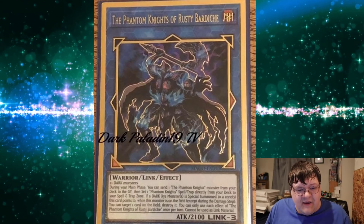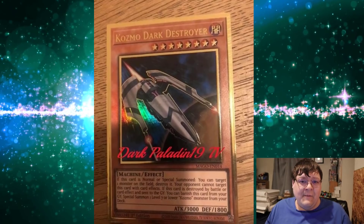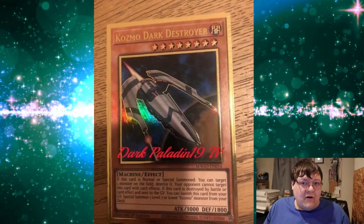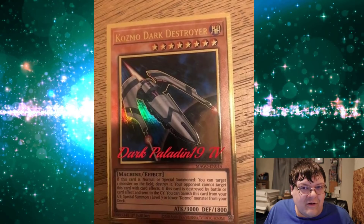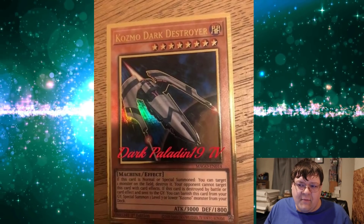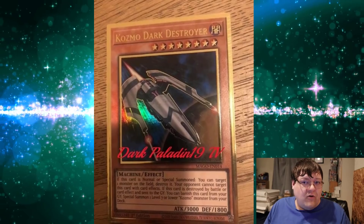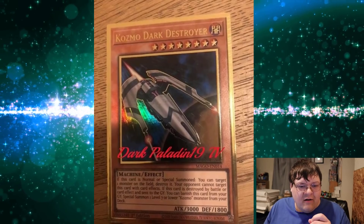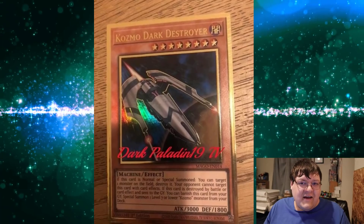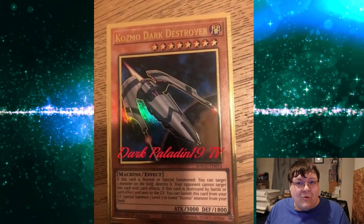Next up, this one shocked me — we're doing another Dark Destroyer in gold rare. I get it's been a little while since Cosmos have gotten love, but this kind of makes me wonder: is Cosmo support coming? Are we really doing this? We do have a large chunk of exclusives coming up in Blazing Vortex, so whether or not they're just trying to make Dark Destroyer more accessible, or this could actually mean that we have more Cosmo stuff coming.